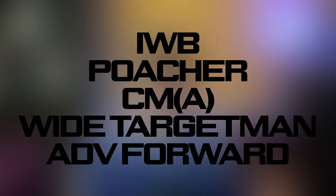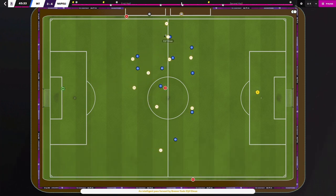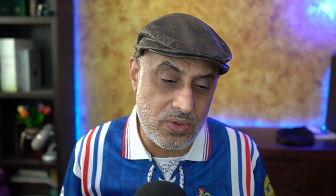Up front, we've got the advance forward and the poacher. On the flanks, we've got the wide target man. A lot of these roles are actually very, very good. It's just how you combine them with other roles that give them that little zip we want in our tactics, and the Mazzala is no different. Mazzalas are creative central midfielders who look to make chances for the rest of their teammates. They operate in the half spaces and, if you find the right player, you can create wide overloads. There's no such thing as a magical role — every role needs the right kind of player.